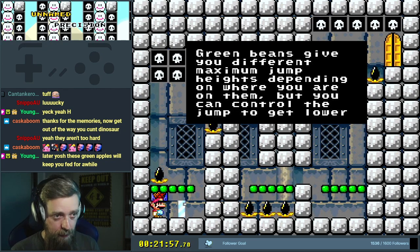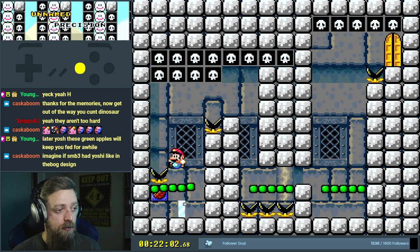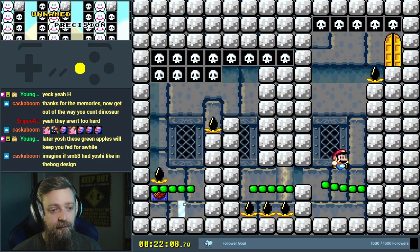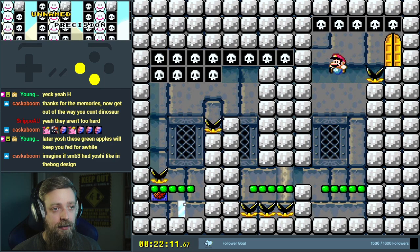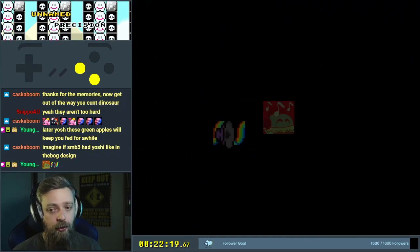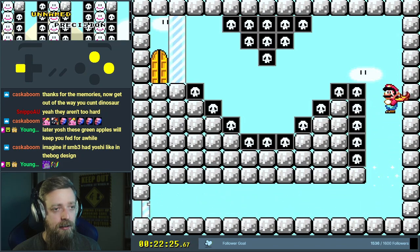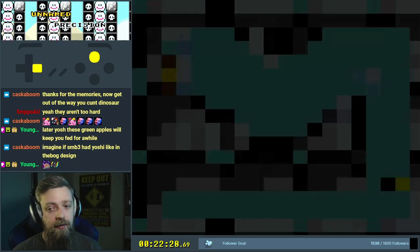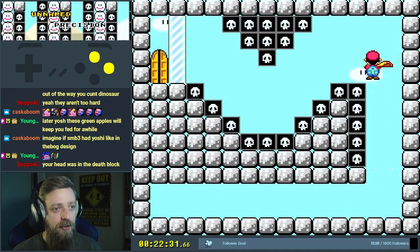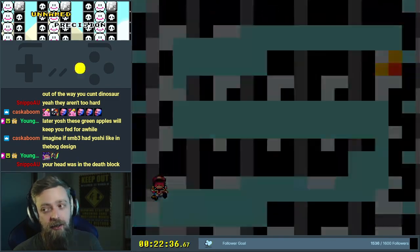Green beans give you different maximum jump heights depending on where you are on them, but you can control the jump to get lower. Max height there. Okay, left. Spin flight again? I think we can just spin fly that one. I like how chill the music is, actually. My head was in the death block? Don't worry about that.